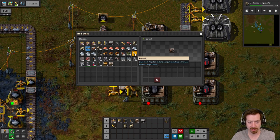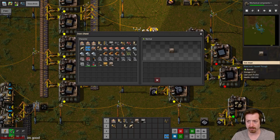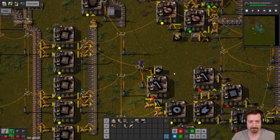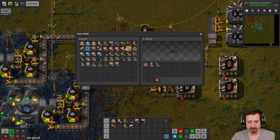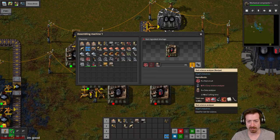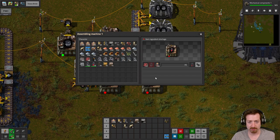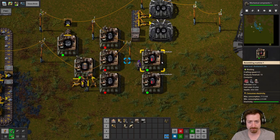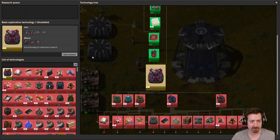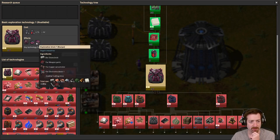Let's throw some more cabling and rods in here. Got to keep going with all of the data analyzers. I need some more copper cables. A stack of 200 gets me 100 data analyzers, which is good, because these actually end up costing another data analyzer — so these are two each, which makes them pretty expensive. Let's throw some grays in there. Mechanical components are finished and now we have to do this one — that's the only thing we can do in the whole tech tree: basic exploration technology.